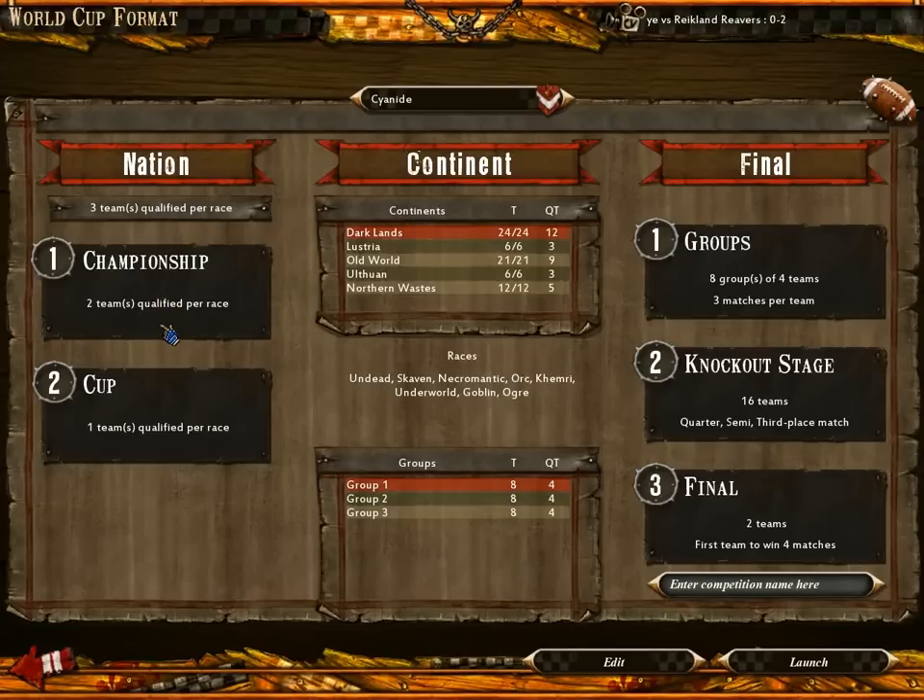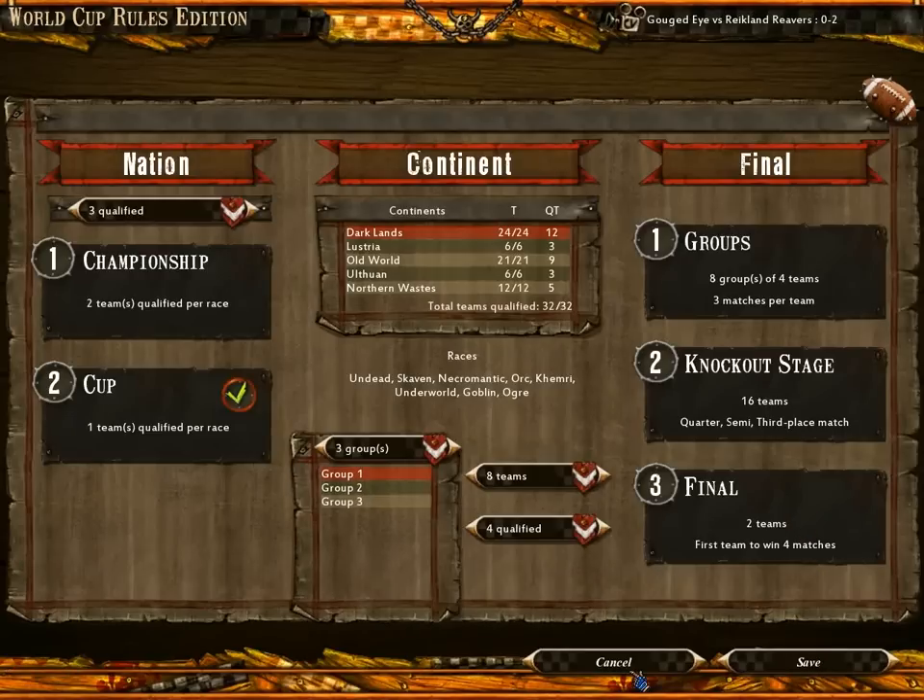For example, you have the championship here, where two teams qualify. Then you have the cup, where one team will qualify per race. And then you have the final — eight groups of four teams, three matches per team. So, it's similar to a big tournament, but a series of big tournaments. Here you have a round robin part, here it's elimination type, and then final to final.